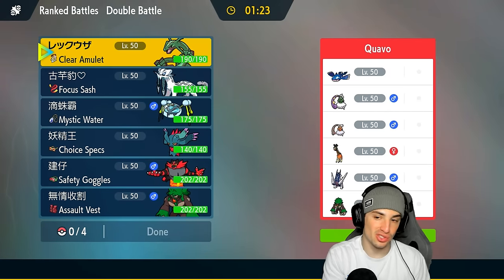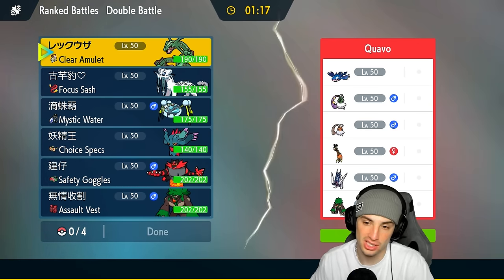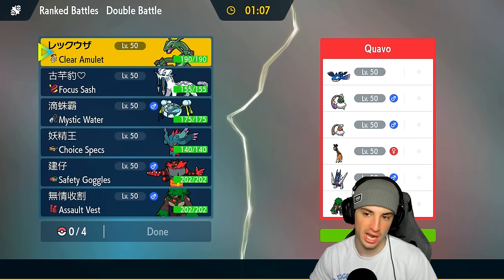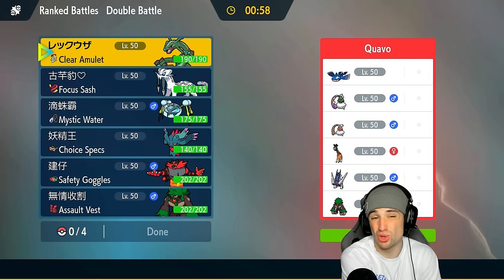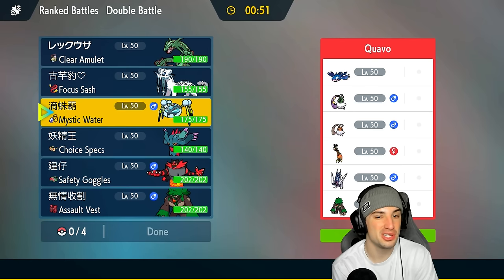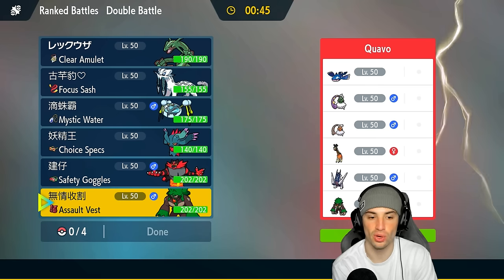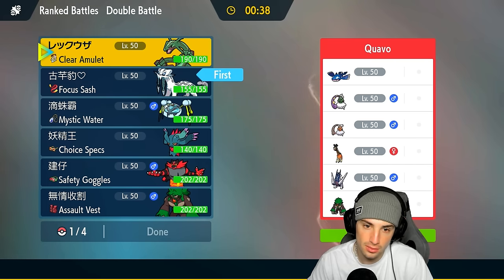Moving on to match two. We versed Groudon in match one, so it's only fair we face Kyogre in match two — a top-tier Kyogre team with Tornadus, Landorus in its Incarnate form, Frigoraf, Archaludon, and Rillaboom. Obviously they're going to use their weather Pokemon. I could see them leading Tornadus and Kyogre, which would make a Rayquaza and Chenpao lead okay for us.